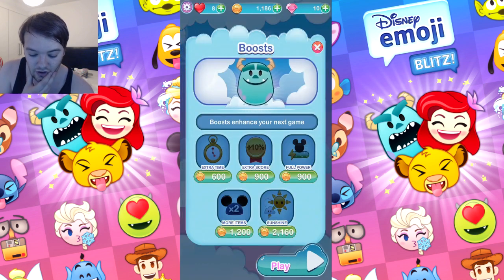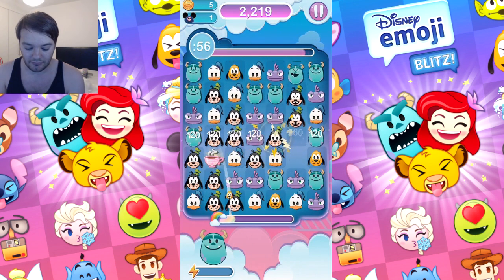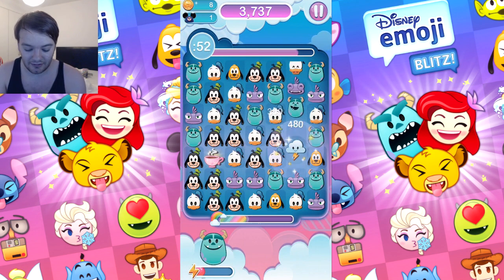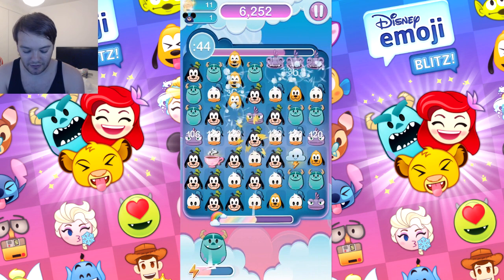Okay, boost options: extra time, extra score, full power, more items, more sunshine. Let's just go without any boost and see what we can do. I do need a high score - that lightning bolt's amazing. What's the lizard thing from Monsters Inc called? I forgot.